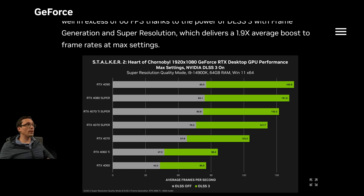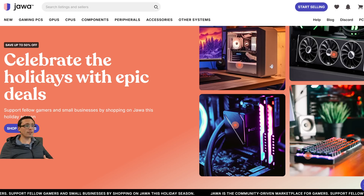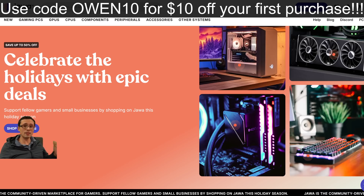That's what I've got for you today. Don't forget to check out the awesome holiday deals at jawa.gg. If you subscribe and make an account, you'll get flash sale information as we head into Black Friday deals and beyond. You can use code OWEN10 for $10 off your first purchase. Please follow the link in the video description or pinned comment.